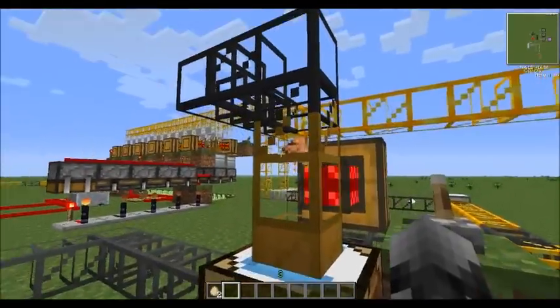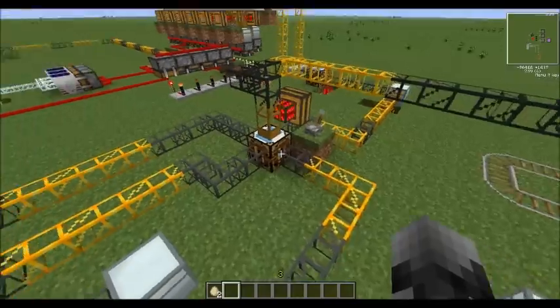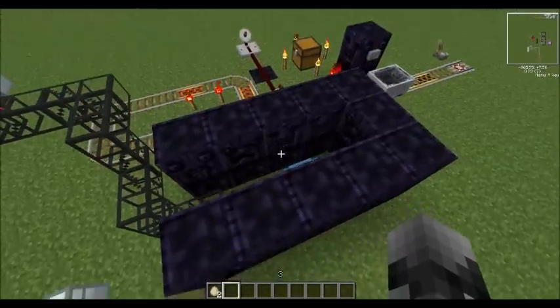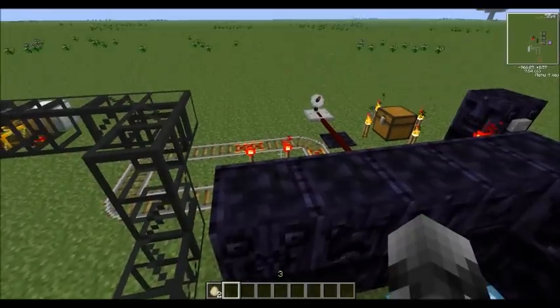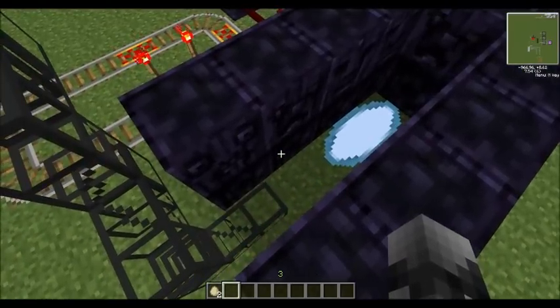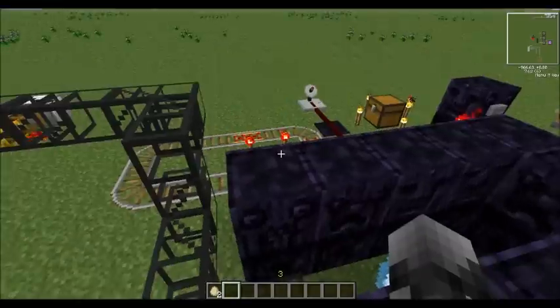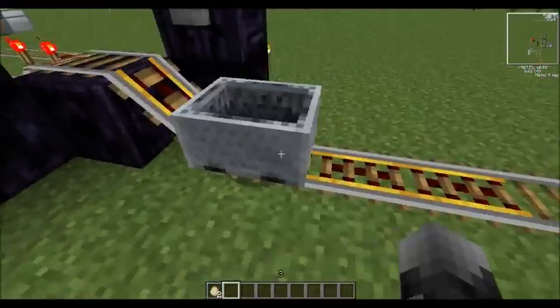There you go - a triple meat treat has just been made! That will now go along this pipe and through this portal here. Hopefully it'll come through in a second - here it is, through the portal it goes. Now you can see that this minecart is now - it's gone a bit too far.